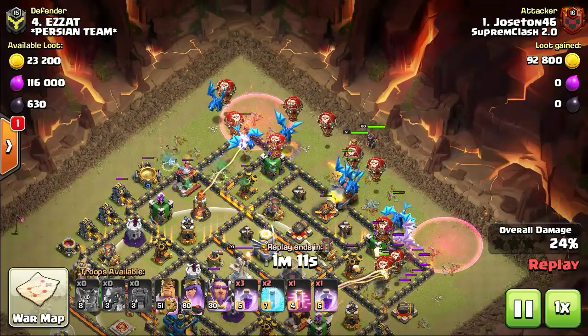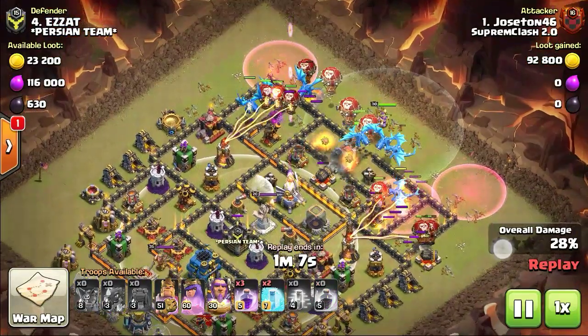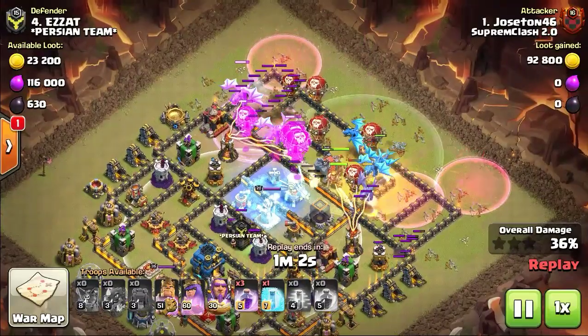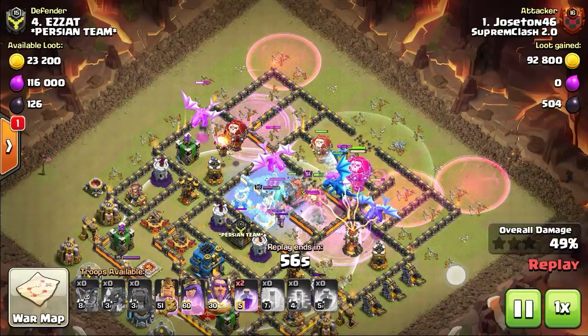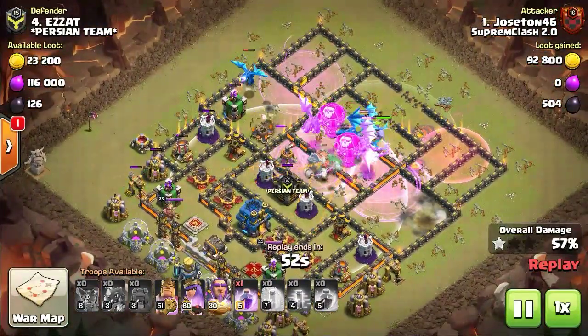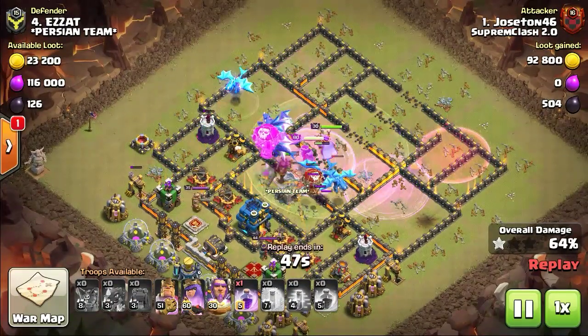There is a contrasting difference between a normal dragon attack and the advanced electro dragon attack. The normal dragon's splash damage is quite limited and in normal circumstances goes undetected. However, if you watch closely, dragons do splash damage when the targeted building has smaller buildings nearby, like the builder's huts. Apart from that, there is nothing significant about the normal dragon's splash damage capabilities.